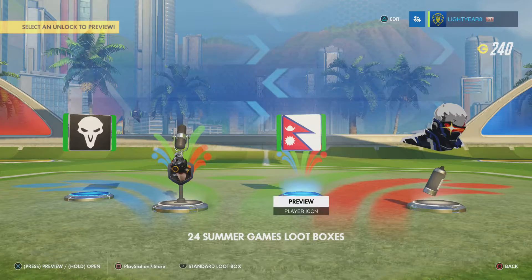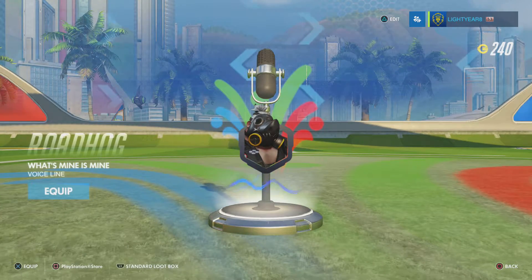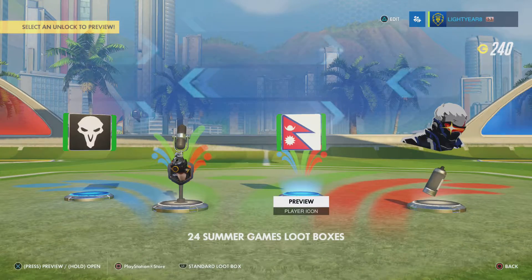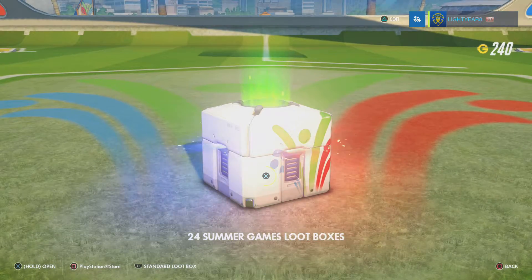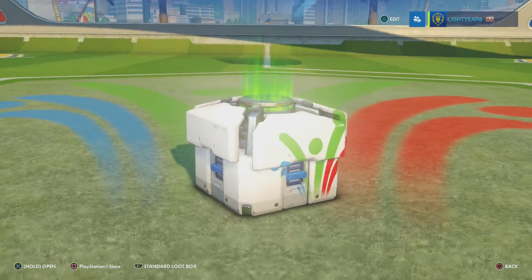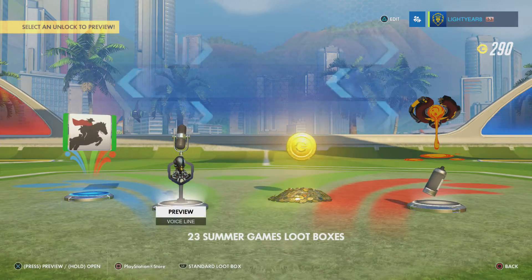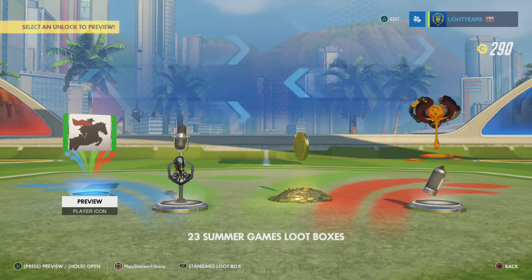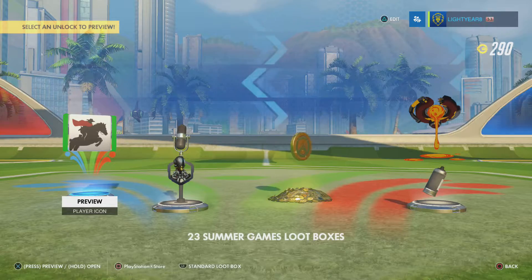Nice — we got two in our first box. Each box is guaranteed to have one and we got two here. This is a voice line, nice, and this is a player icon. Two more — we got some coin, and then a McCree equestrian player icon, that's really cool.